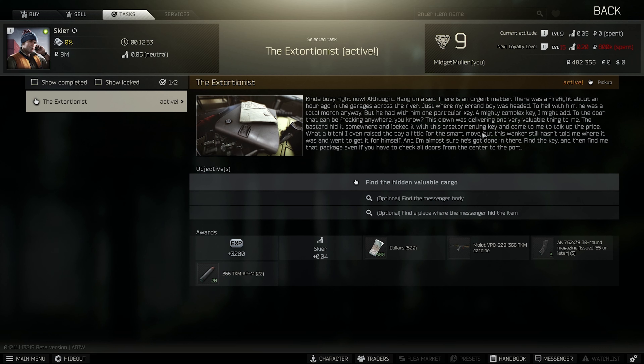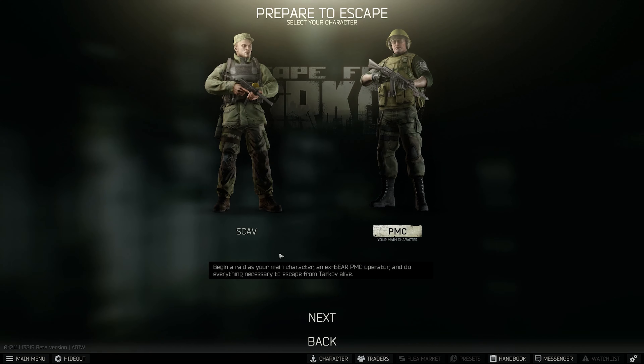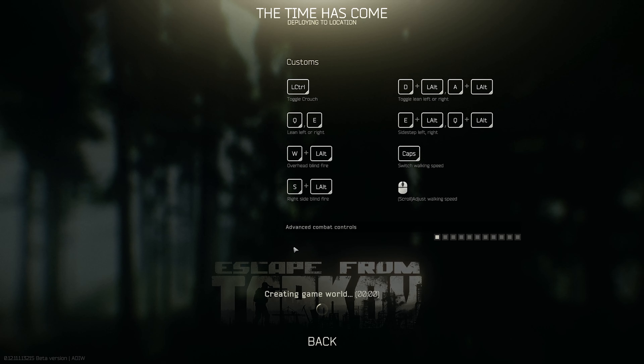Once we get the key, there's a little building on Customs kind of where all the warehouses are. You just unlock that door, grab the item, and get out of there without dying. Because once you die, if you have the item in your inventory, it will be lost forever. So I'm going to go ahead and get us into Customs on a scav and I'll see you guys once we're in raid.